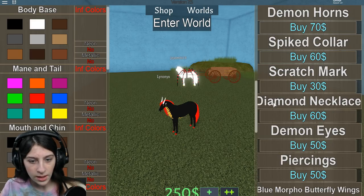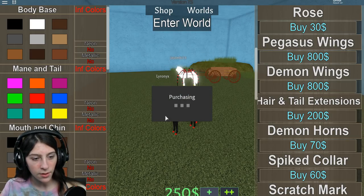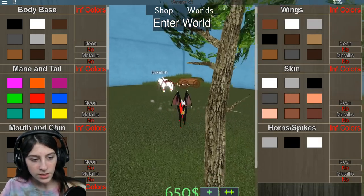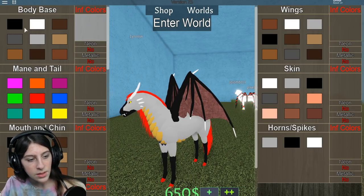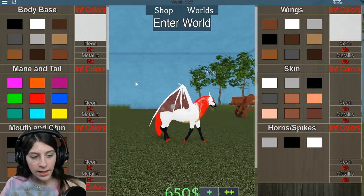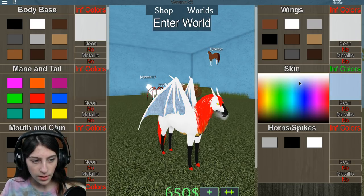Let me check how much the wings are. Okay, we're good. What I'm going to do is buy the demon wings with this horse because that seems logical. I was going to keep the body base black but now that I look at it I kind of like it white. On the inside, how about we do a blue dragon? I like that.